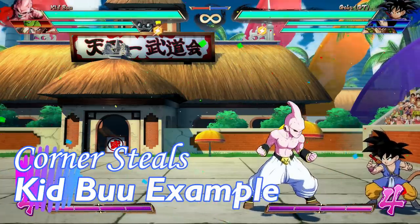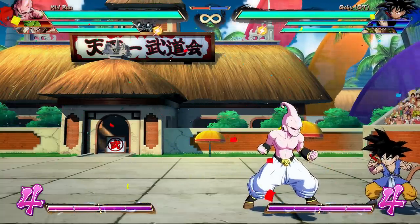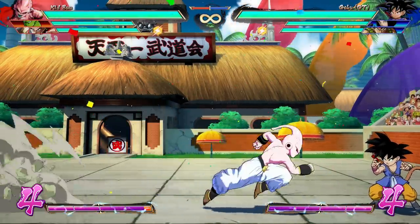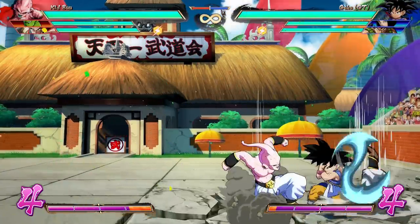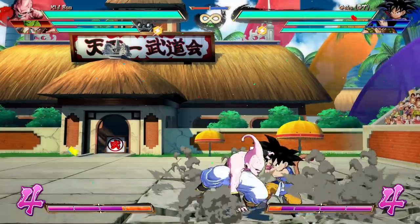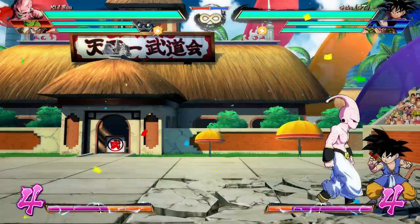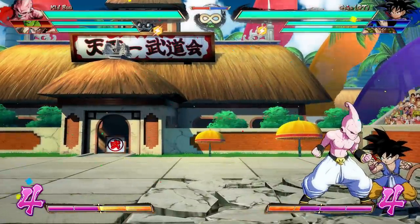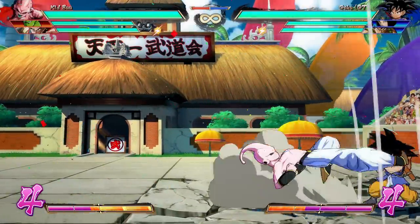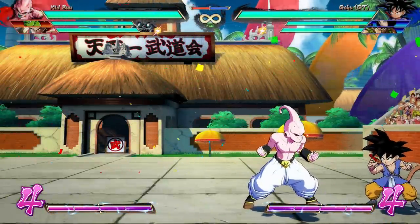Let's show a couple character examples. Let's start with Kid Buu. Kid Buu used to have one of the most terrifying versions of this concept in the game until it got nerfed, but the base concept still works. Down-and-medium, as you can see, just drags the opponent to you — we're wildly out of the corner now. Before, the old mix was just: in the pinwheel and you immediately had to guess — is he going to do this into delay stand-M or this into the pinwheel? You basically had to bet your life on the correct guess. He can't do that anymore, but he can still steal the corner.